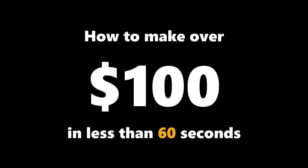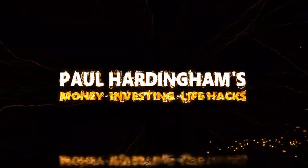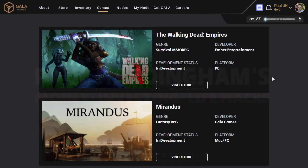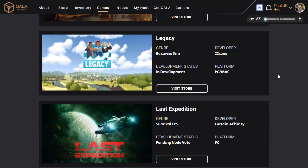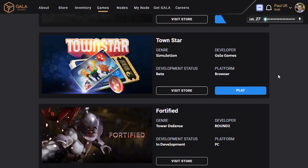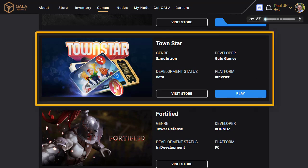How to make over a hundred dollars in less than 60 seconds. Let's jump straight in. I've given you a really catchy title, but this is genuinely true. I'm going to show you how in less than 60 seconds I make over a hundred dollars, by playing a simple game called Townstar.